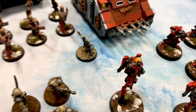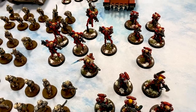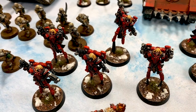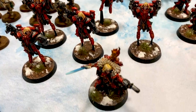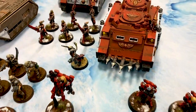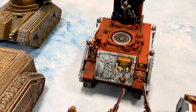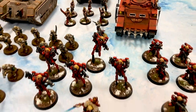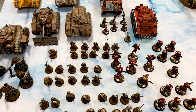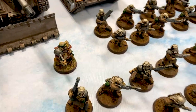Then we have a Patrol detachment of Adeptus Sororitas — these are Valorous Heart. I have a unit of Seraphim with two with hand flamers, a Canoness, two units of five Battle Sisters, a Rhino, a unit of six Repentia, and an Exorcist that has been converted. These were painted by Best Overall Painting — thank you very much for that, really appreciate it. So that is 2,000 points. My relic is Kurov's Aquila on the company commander.